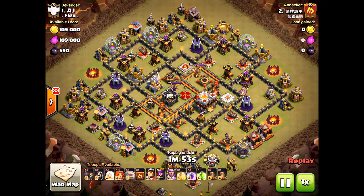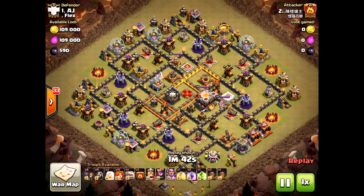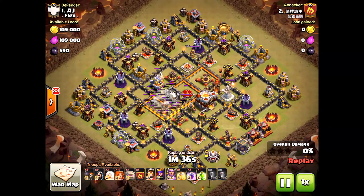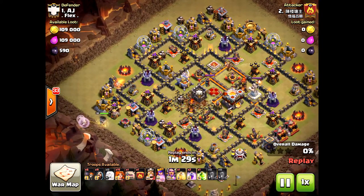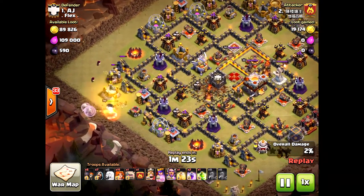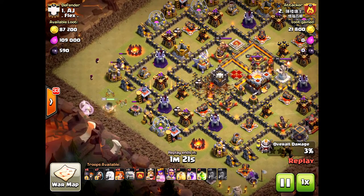This shows why valkyries aren't quite as good as bowlers for getting the third star at Town Hall 11. Town Hall 10 is fine, but at Town Hall 11 I've said over and over: try to take out the eagle artillery first, and attack one inferno tower at a time. He's bringing three healers here.